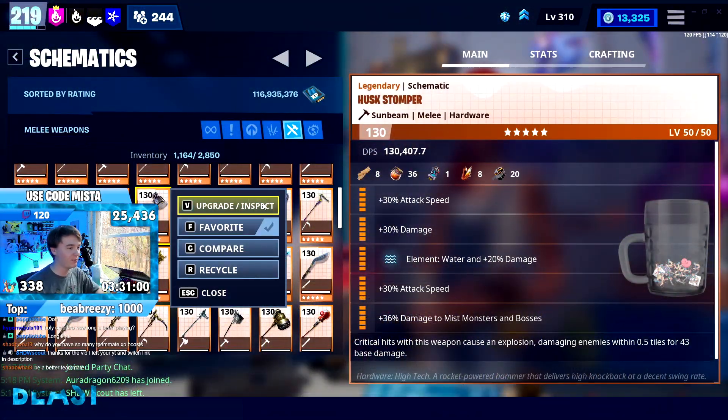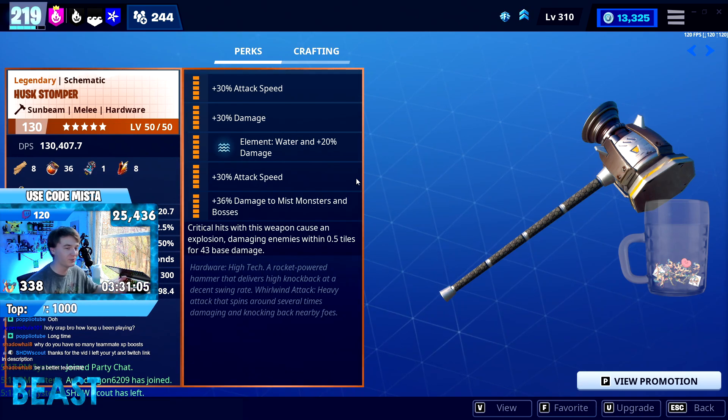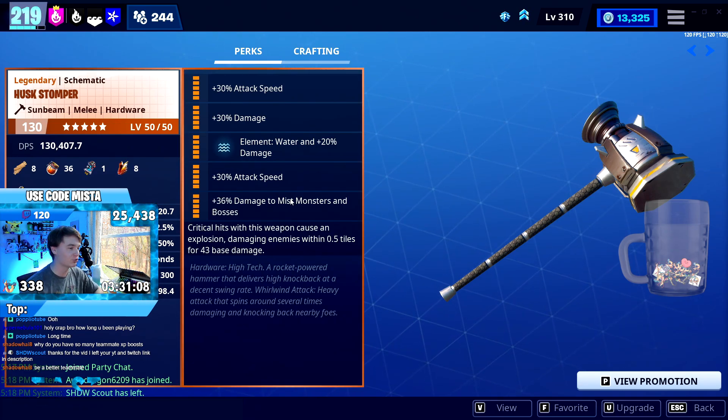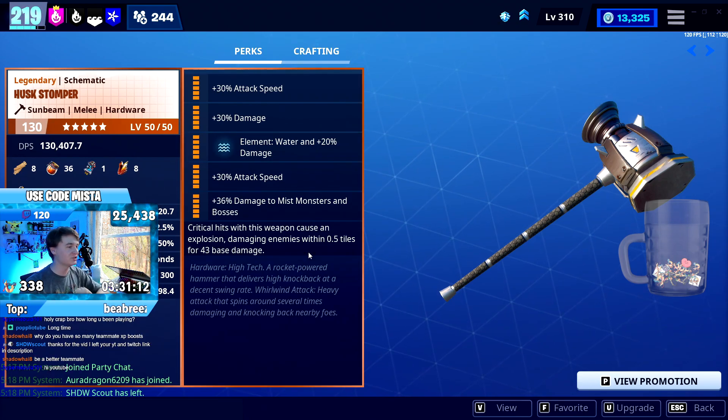Now the Husk Stomper is probably an unsuspecting weapon to pick — it's just a hardware weapon, right? What is so special about this? Obviously you could tell that it has the critical hits cause an explosion perk, which makes pretty much any melee that gets it just ten times better.